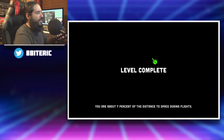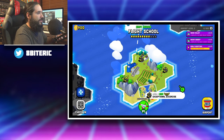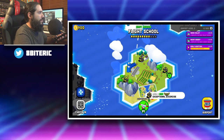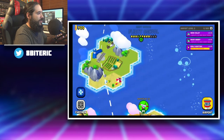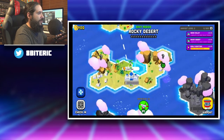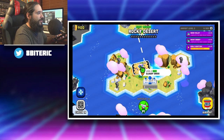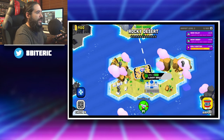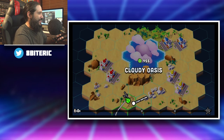We're going to where I left off on the map, which is up here. That's advanced — I don't want to do that. Level 5, Cloudy Oasis — let's do that. Perfect. Again, you can have multiple people playing. I'm a loser, I don't have friends. Well, I do, but I'm recording this late at night, so I don't have anyone to play with.